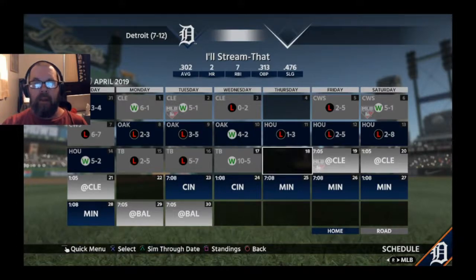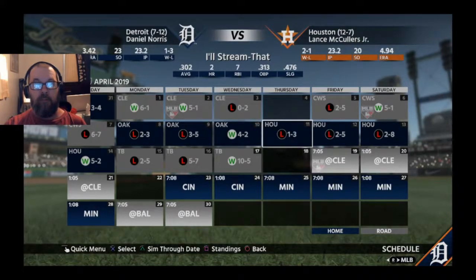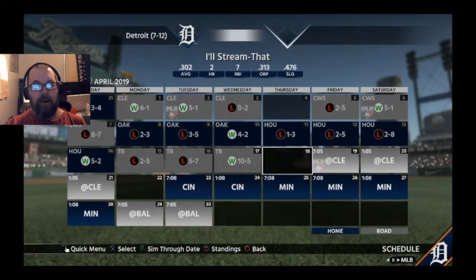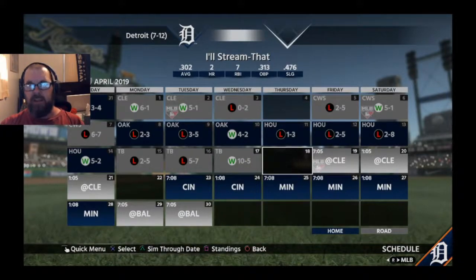Alright, that is the end of the episode. We went one for four against Houston and one for three against Tampa Bay, so we were two for seven for the episode — that's not very good. Our record is seven and twelve, we definitely need to bring that up. My average is .302 with two home runs, so I don't think I'm doing terrible, but I could be doing a little bit better. They upped the difficulty, so we'll see where that leads us. My name is AllStreamThat, thank you for watching — hit that like and subscribe button and ring the bell for notifications.